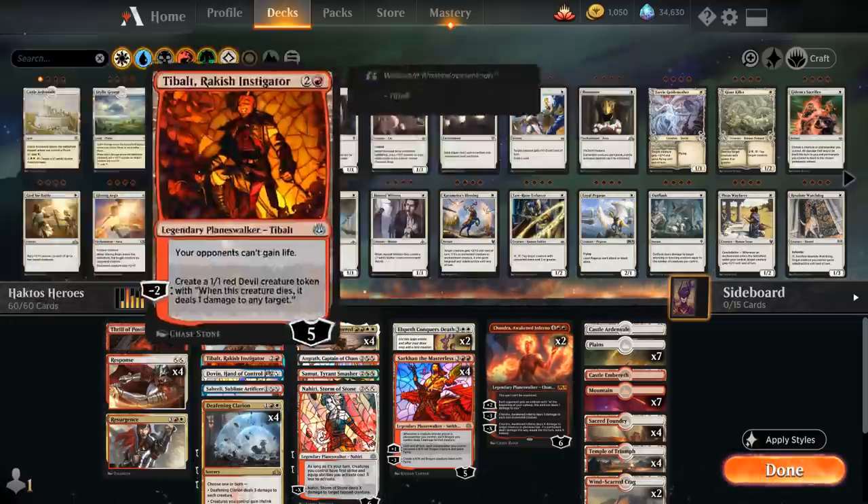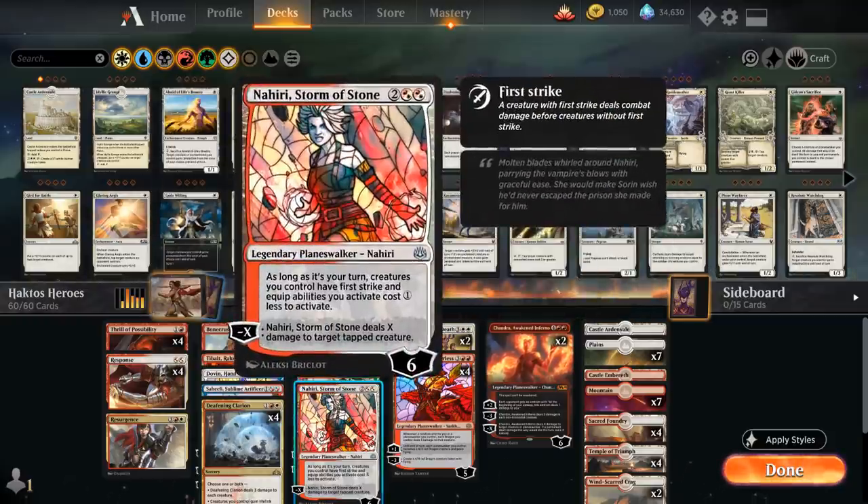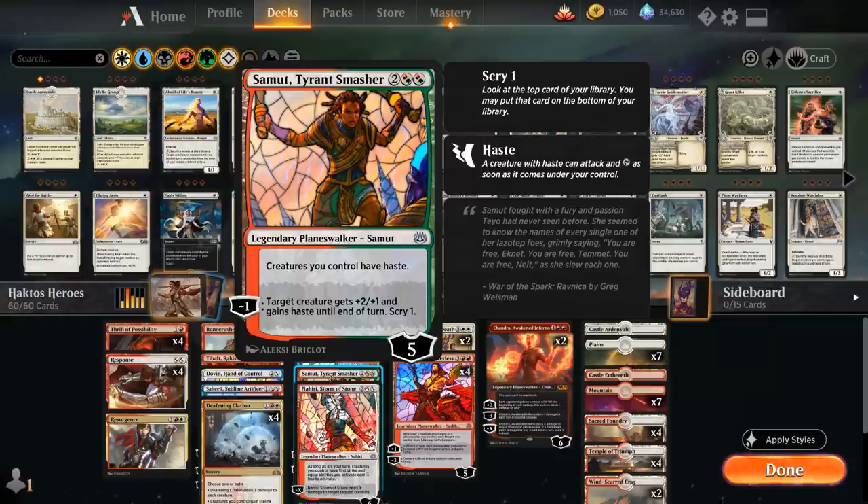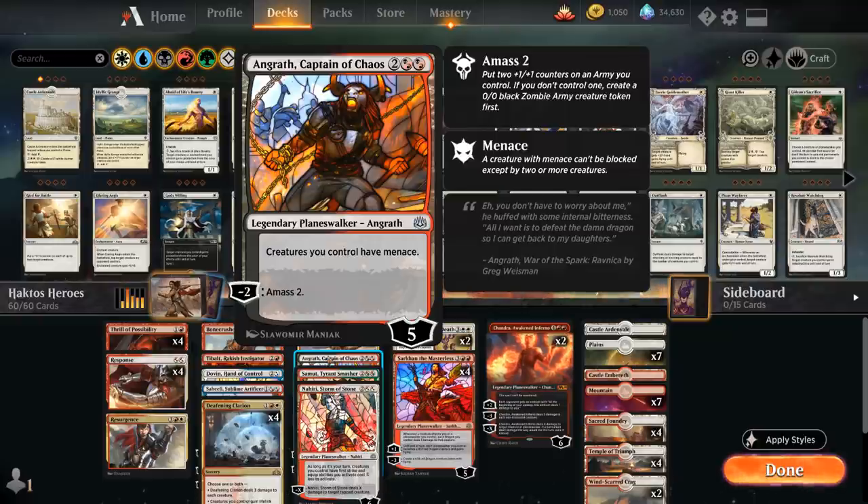Some other cards that synergize with Haktos are the War of the Spark planeswalkers with static abilities. Nahiri gives creatures we control first strike while it's our turn, so Haktos can attack past blockers, and her minus deals X damage to a tapped creature. Samut gives creatures haste so we can attack with Haktos right away, though her minus is only useful if we randomly roll 4. Angrath gives creatures menace, requiring the opponent to have two creatures with the rolled number to block Haktos.